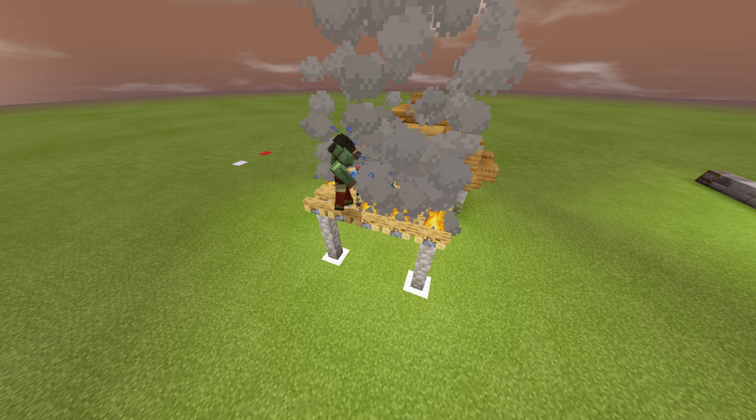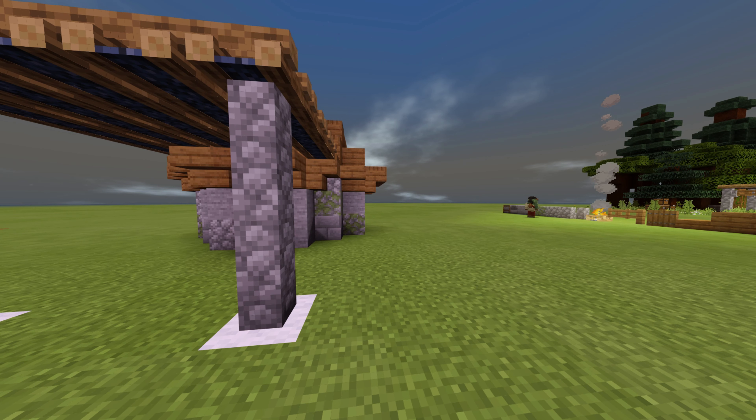Right here, you want to grab your cobblestone, mossy cobblestone brick, stone, and your stone brick stairs — we're going to do the chimney. You want to leave a 1-block gap, like so, texturing as you go, and make it go up to about here.